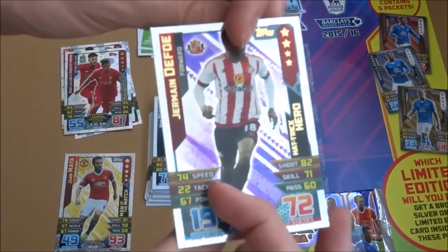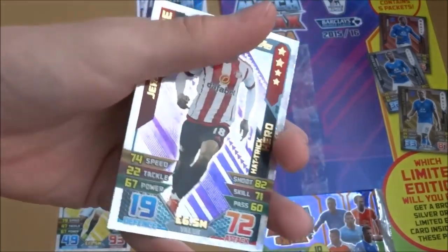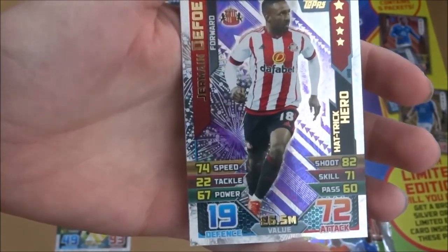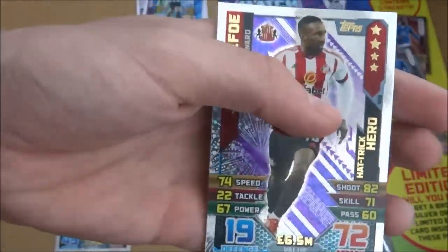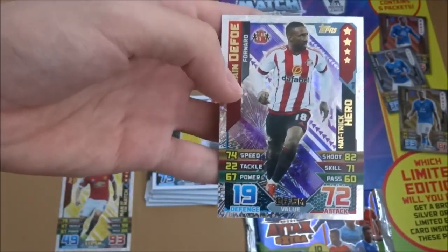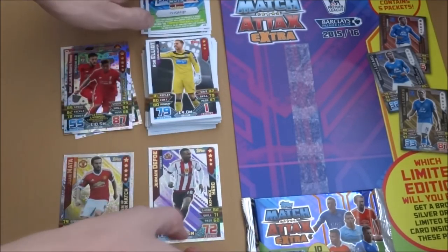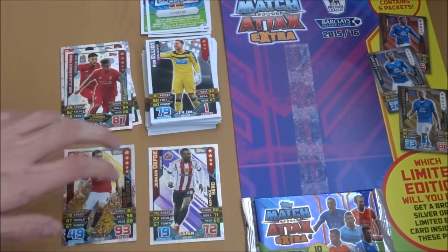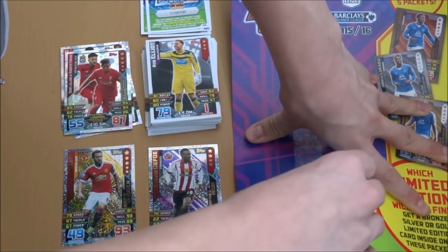And the Sunderland forward is the Hat-Trick Hero — Jermaine Defoe, Hat-Trick Hero, 72 on attack, 6.5 million. Brilliant hat-trick he got. I'm not sure who he was against, but still, Jermaine Defoe Hat-Trick Hero — a nice little pull, which are also quite rare in this collection, quite hard to find in packs, even though they're one in two. So let's get into the final pack.